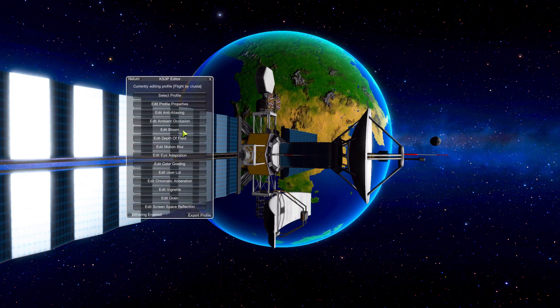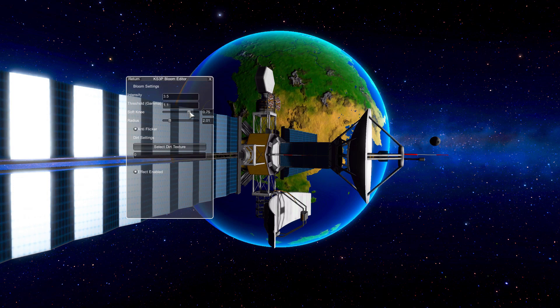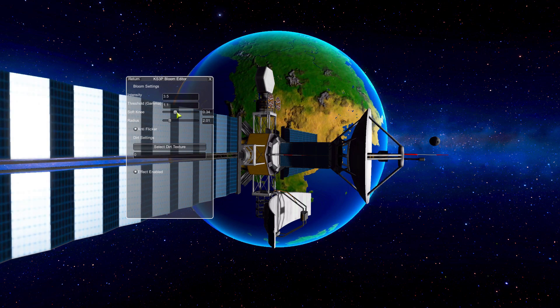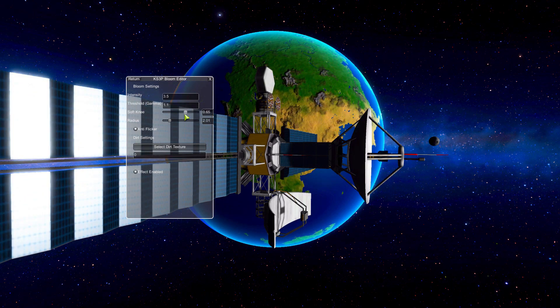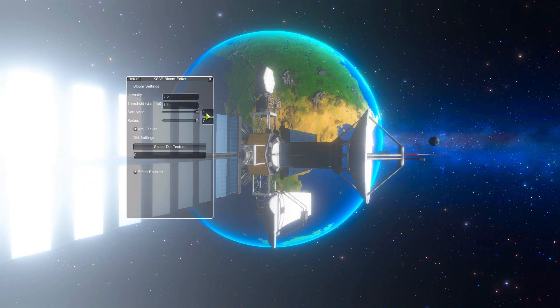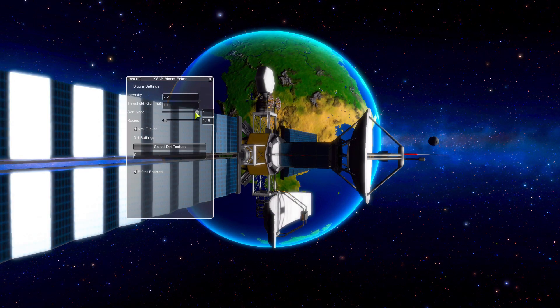Let's look at the bloom, as this is one that by default with Cluster's settings I think is a bit too much — especially on the runway, where the bloom makes all the white bits glow like they're radioactive. You can see it on the solar panels and the edge of the planet. You can bring it all the way up for a lot of bloom, or bring it down anywhere in between to make it however you visually prefer.